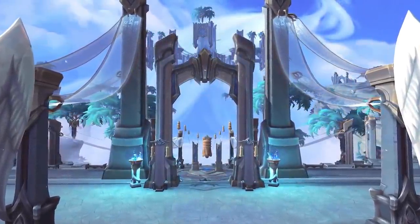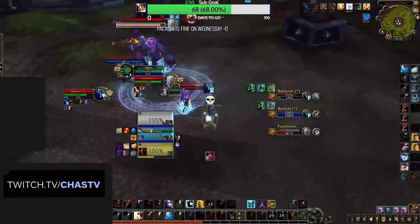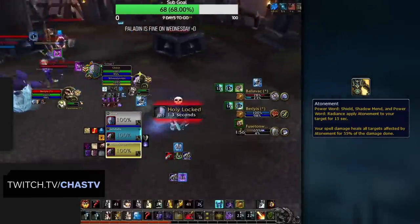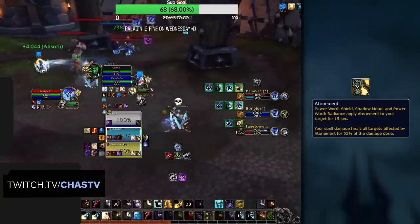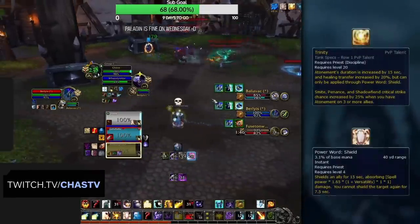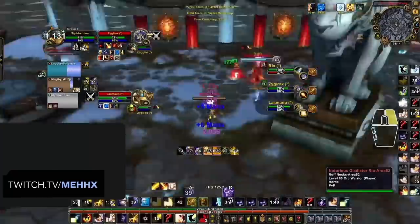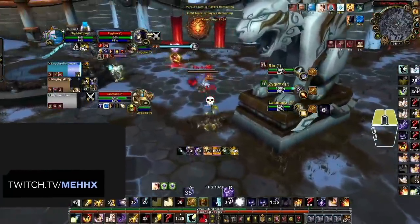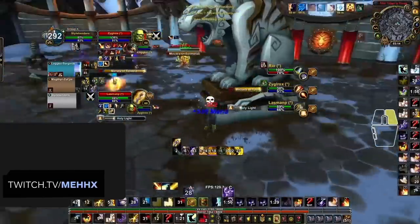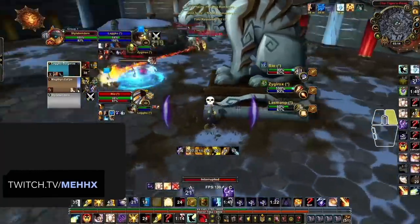The most important task as any healer is knowing how to heal through sustained damage. For Disc Priest, the answer is Atonement — what's drawn you to the spec in the first place. Atonement is applied via Shadow Mend, Power Word Radiance, and Power Word Shield. However, if you're playing with the Trinity PvP talent, only your Power Word Shield will apply it. 50% of all damage you deal heals allies with Atonement, increased by a further 20% with Trinity — which is additive, making Trinity incredibly strong. Note that only your own spells contribute, not PvE trinkets, and enemy defensive cooldowns do not reduce Atonement healing.